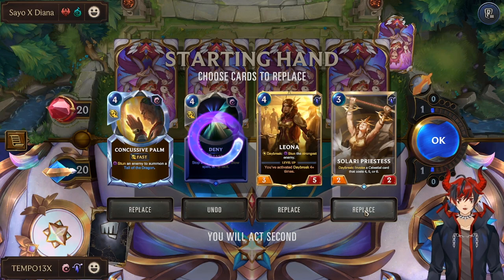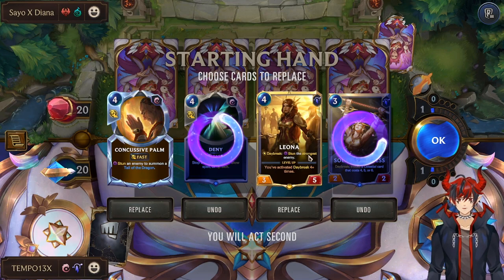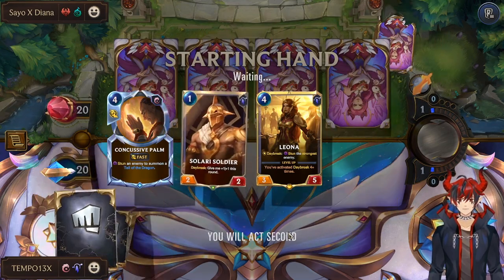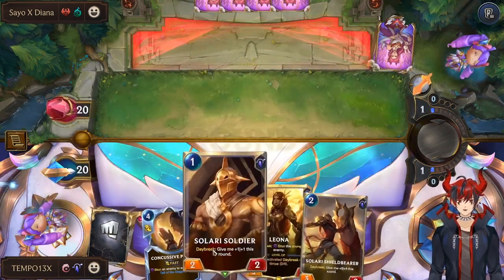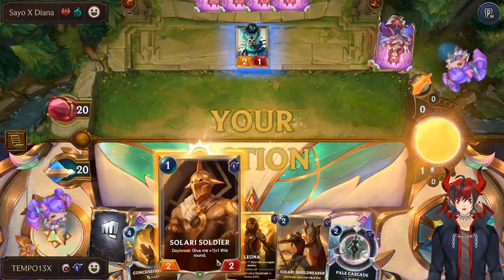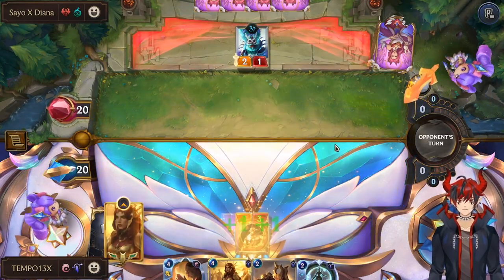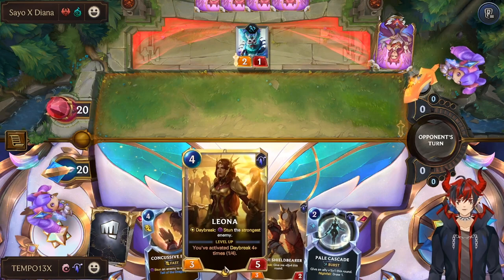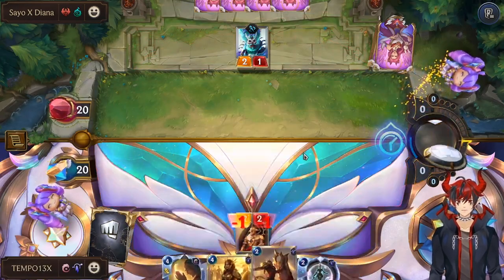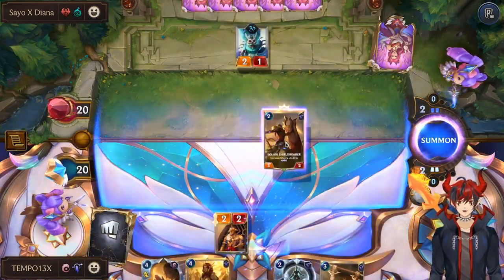So we're going to go ahead and pitch the Deny and the Priestess. I really like the utility of Concussive Pomp, so we're going to keep that, and also Leona. We got a good curve here — we can play a 1-drop on 1, a 2-drop on 2, and we're in a pretty good spot. Go ahead and play our Solari Soldier. That's plus 1 Daybreak. We're trying to get to 4 so that we can level up Leona. Go ahead and Shield Bear.